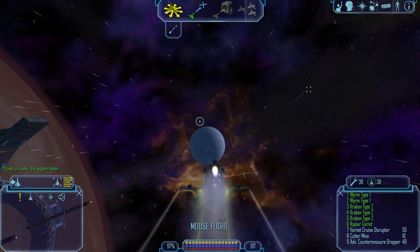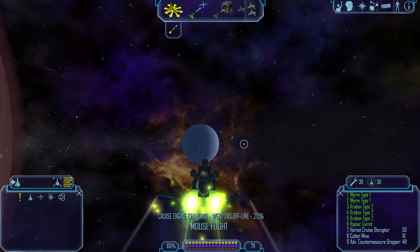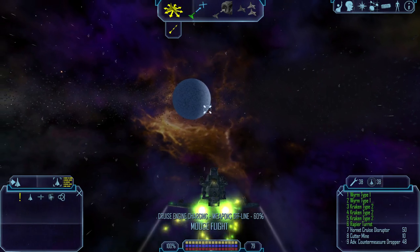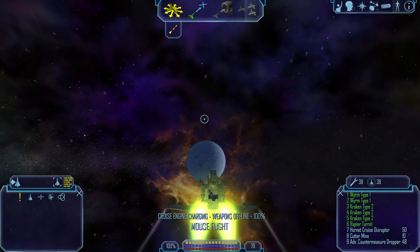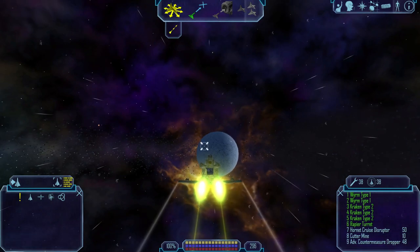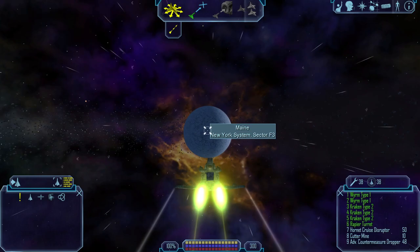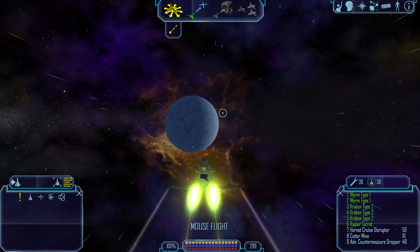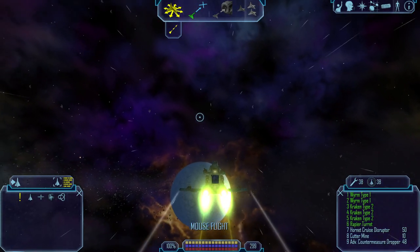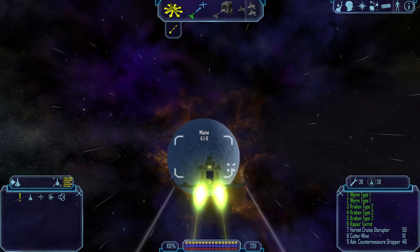This Valk is identical to a regular Valk except for the cloak — it doesn't have any additional speed. I remember something vaguely about it being able to surf planets and do some weird things in that regard, but as far as being a ship, it's a regular ship.